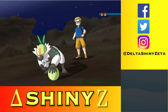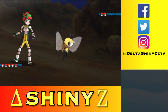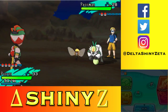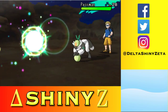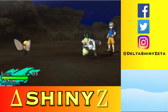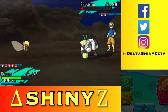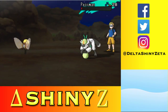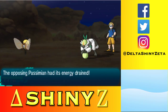Passimian — I don't know what that is. You look part fighting. I'm going to use Draining Kiss. Yep, super effective! Take that recoil damage from Take Down. You're weak to fairy, so I'm assuming you're part fighting or maybe pure fighting. That's also why I didn't use my bug attack.